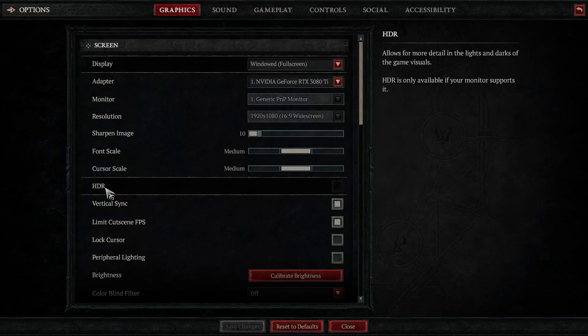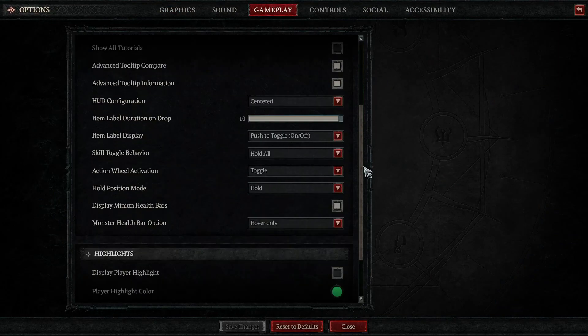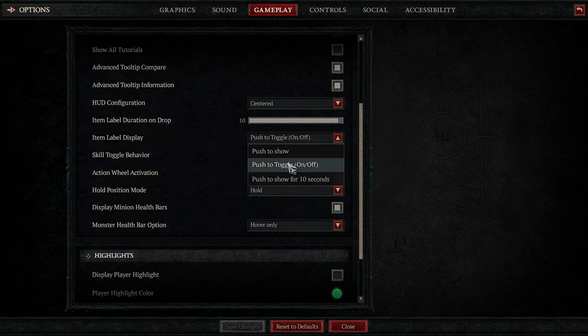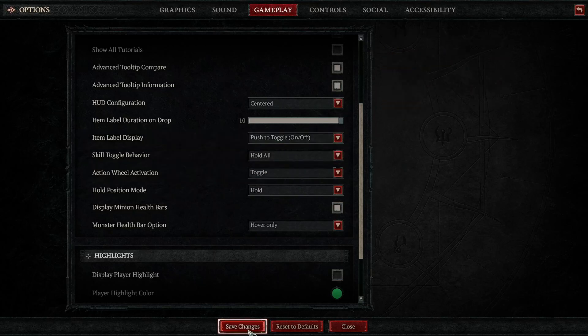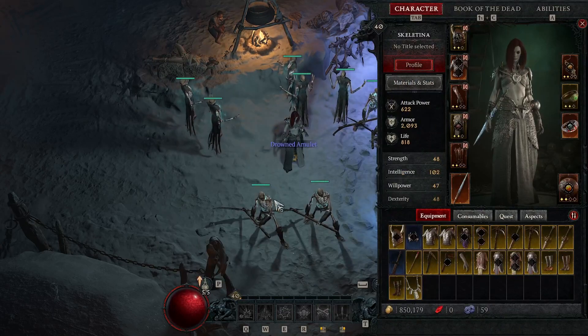The next tip is to go back into your options, back into gameplay, and set the item label display option to push to toggle on and off. On PC the key is alt — hit that and it will show the label of all items on the ground, making it easier to see where things are so you don't miss anything.